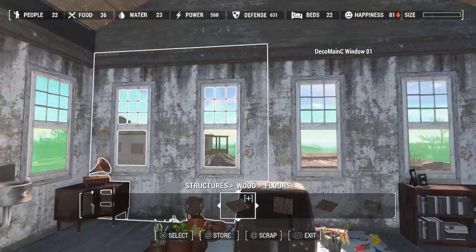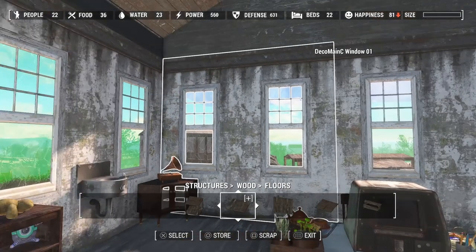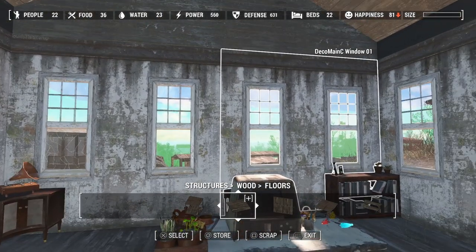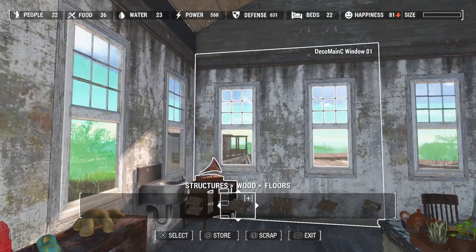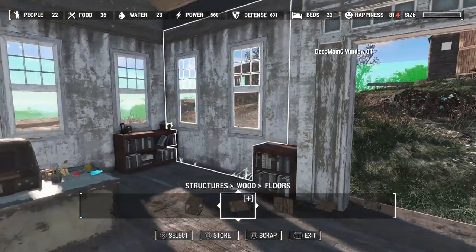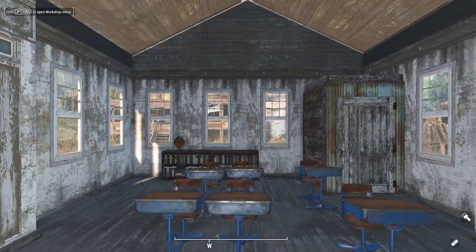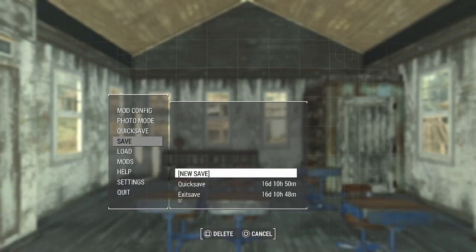So let me know what you think — should we change this back wall behind the teacher to have a solid wall in the center, essentially replacing both of these windows, and just have a window on each side? Let me know what you all think. I think this is where we will leave it for this episode. I will see you all in the next one. Thanks, bye!